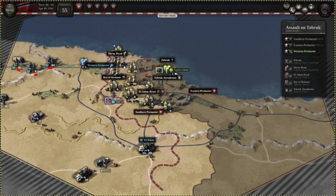Keep in mind, if you're going through Derna Road you have to hold Derna Road, so it's a little more difficult — you always have to have a unit standing there protecting that spot. If you're going through the eastern perimeter, it's a little easier in the sense that you only have to move towards Derna Road on turn 6 or 7. You don't have to worry about protecting it earlier, but you still have to protect the western perimeter.